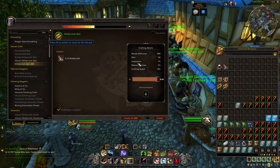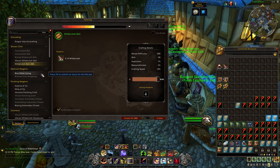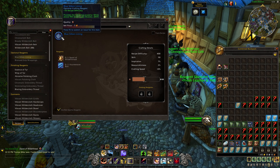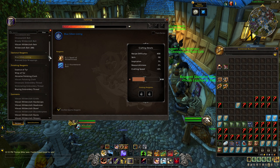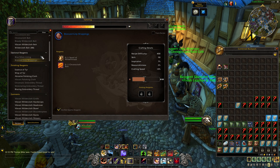So you get cloth, you turn some into your thread, and take the rest and turn it into bolts — all pretty much what tailors would expect. There are some optional reagents we get to make as a tailor. These are going to increase the difficulty of items you attach them to, but have some cool things like 'when above 90% health, gain mastery' and 'your spells have the chance to deal bonus damage or healing.' That seems very generic and almost mandatory — if your gear can do more damage, why wouldn't you use it?